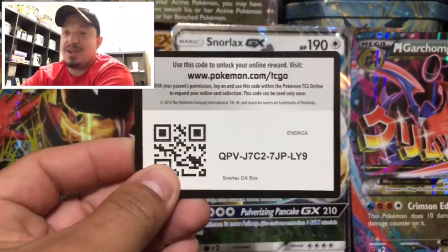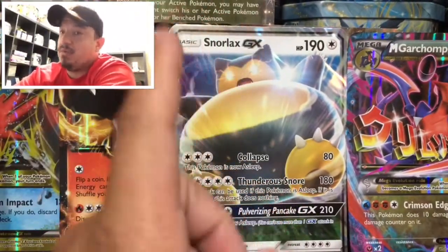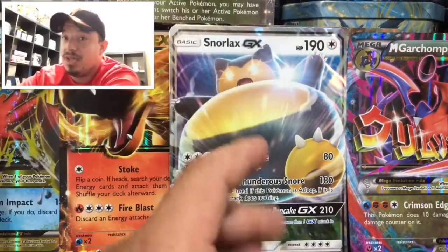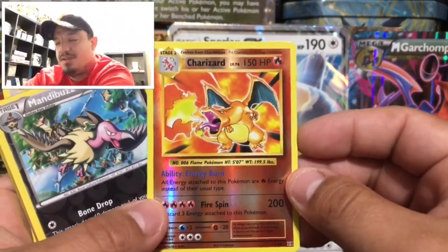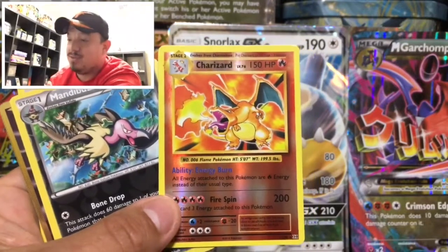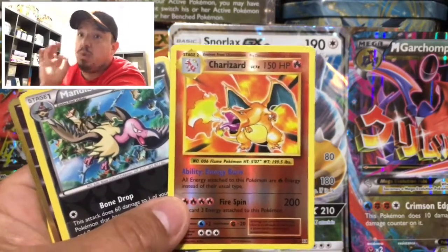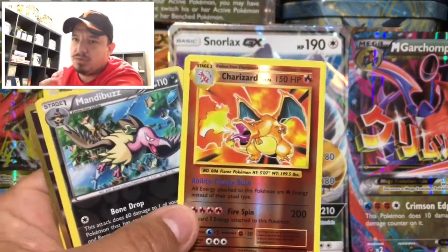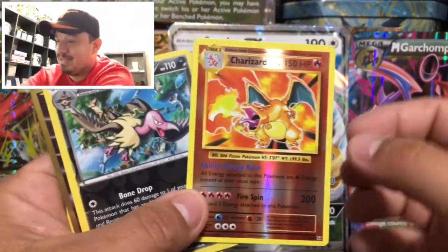Here is the code card for the Snorlax box right there. This is like my fifth Snorlax box, and every single box has been good to me — I just love the Snorlax box. I'm actually going to go pick a couple more up. For today's pulls, we have a Charizard Reverse Holo — that is an amazing pull. My boy Primetime Pokemon is always talking about this card because he hasn't been able to pull it, which sucks. I know the feeling — I haven't been able to pull the Full Art Charizard and had to buy it. But pulling it out of a booster pack is just a different feeling. Hopefully you can pull it soon. That is the Charizard Reverse Holo.